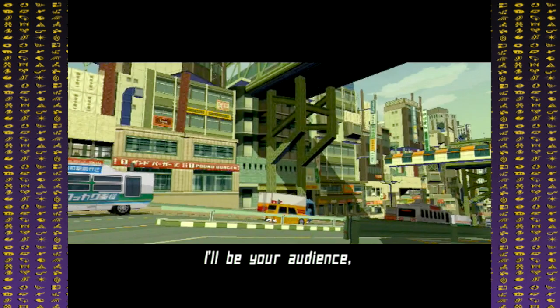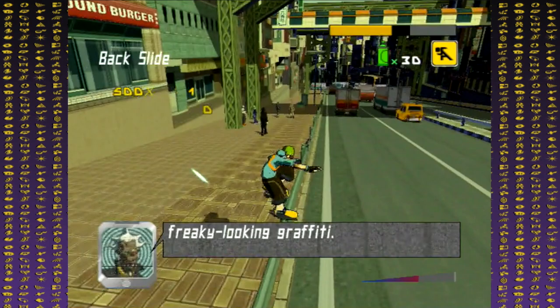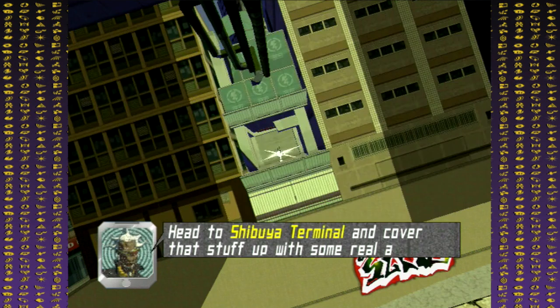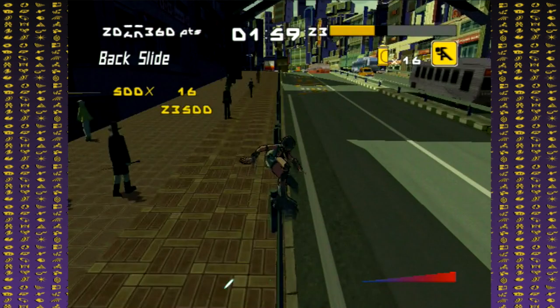The first level, Dogenzaka Hill, is a great way to start your journey into Tokyo. You'll find the mystery tape just before you get to meet Beat. The only weird challenge here is the avenue long grind, since sometimes it may not trigger the graffiti soul spawn. The easiest way to do it is by using the set of rails on the left side when going downhill — just run into the first rail, jump and grind, making sure not to fall.